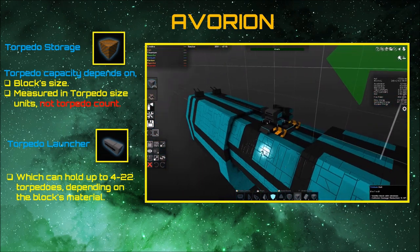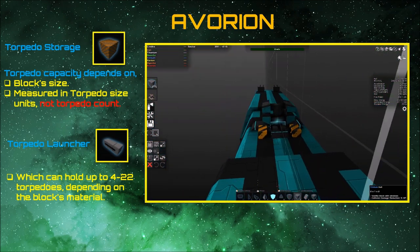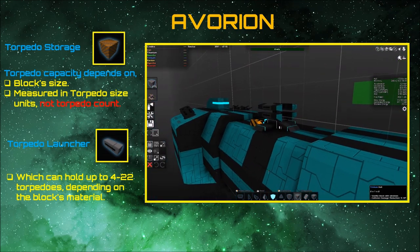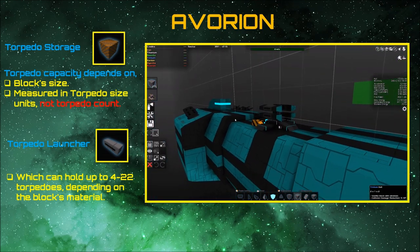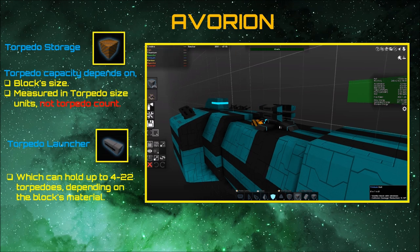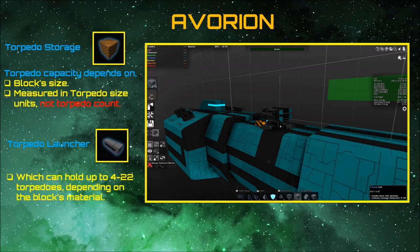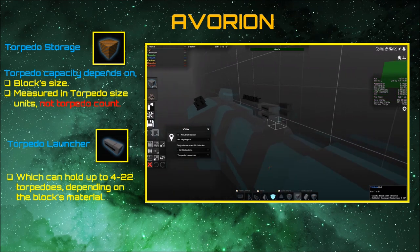Torpedoes and Avorion are a separate weapon system to your other weapon slots like railguns and cannons and all the rest. They require blocks to work, and there are two blocks that are mandatory to run torpedoes: you need a torpedo storage block and you need a torpedo launcher block.